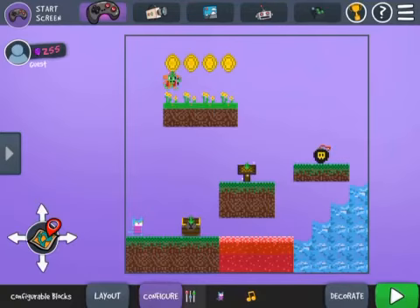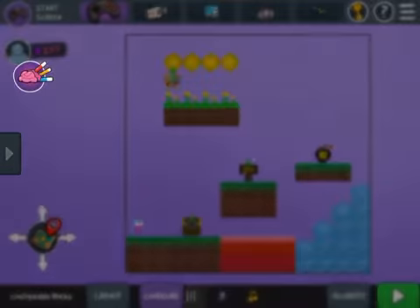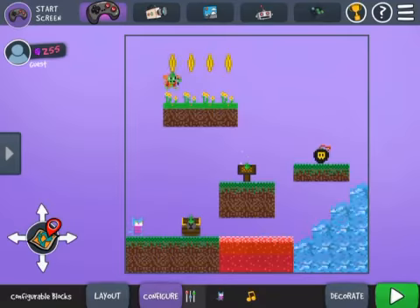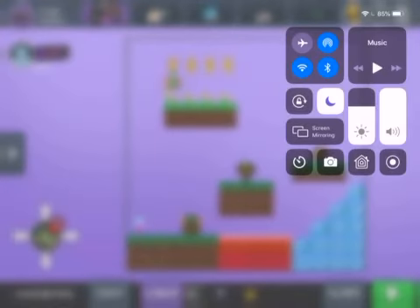The last thing I have to configure is this character up at the top. I have not unlocked a flyer or a turret, so he is just a patroller — that means he's going to go back and forth. I hit save. Now my game is looking pretty good and I could play it, so I will check it out.